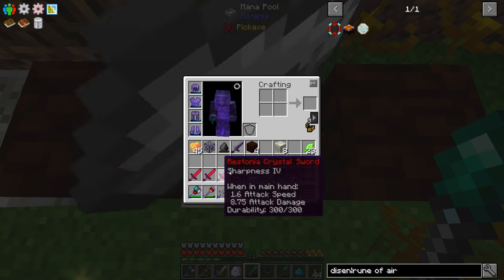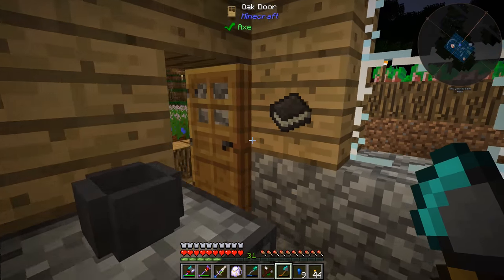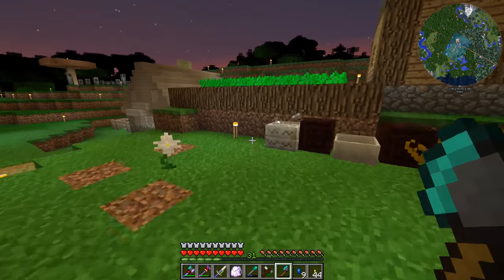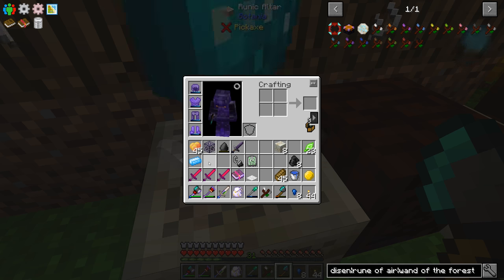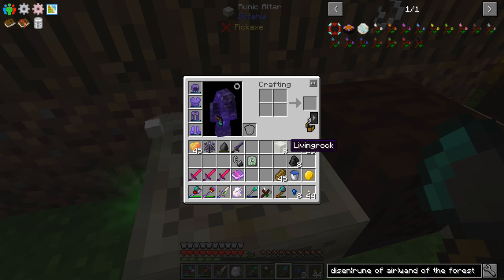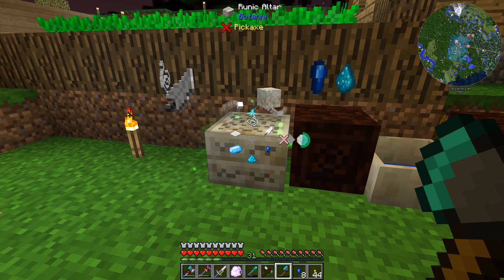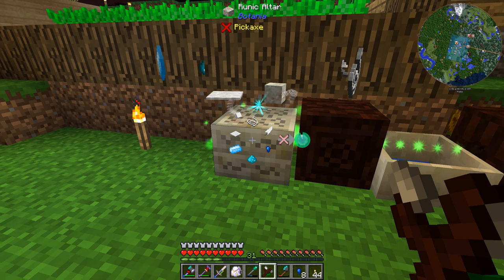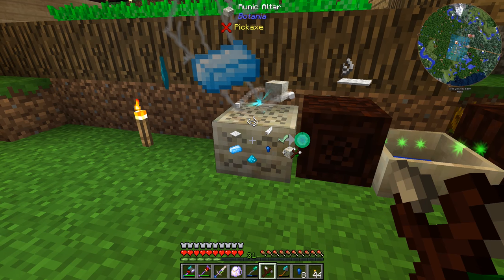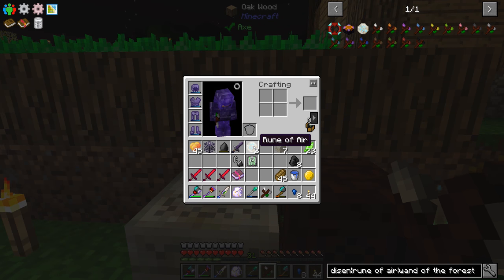We have everything ready to go: string, feather, cobalt nugget, mana powder, mana steel, and a carpet. Then we need one living rock on there to complete the recipe after all the mana gets transferred. The mana spreader is shooting mana over here — you can see the little progress meter filling up. Once that's done, shift right-click with the wand to complete the recipe. There is our rune of air! First of our Botania runes that we've made.